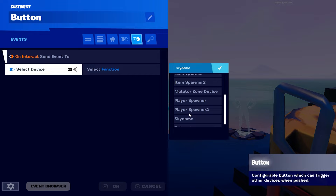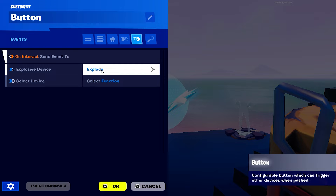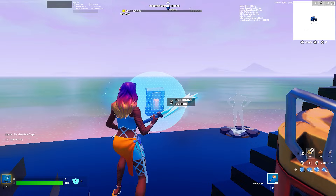Then on interact, send to our Explosive Device, select function, and just set it to Explode. That's it.